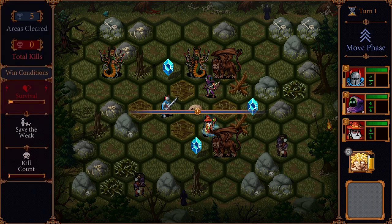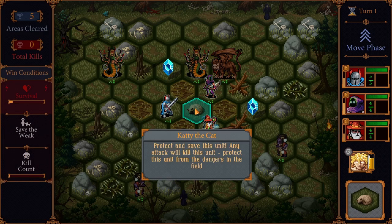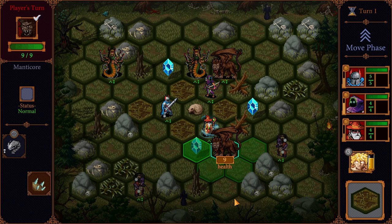We have a cute little cat in the middle. Is that what we have to protect? Caddy the cat. Protect and save this unit — any attack will kill this unit. Protect this unit from the dangers in the field. Oh my god, I hate that.